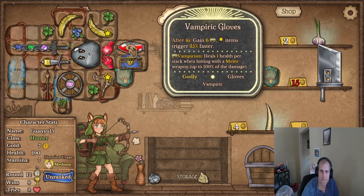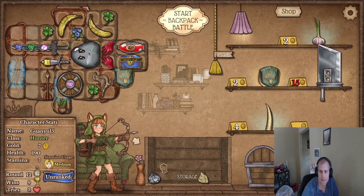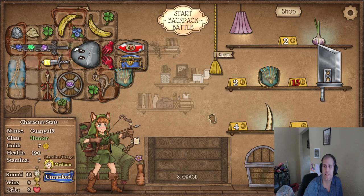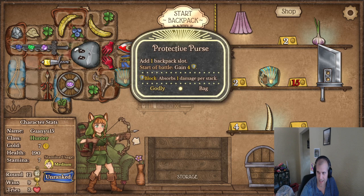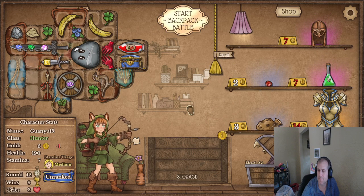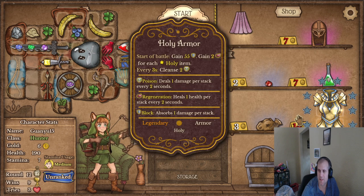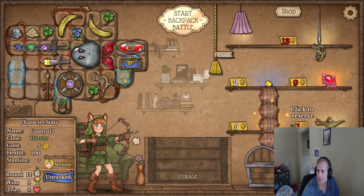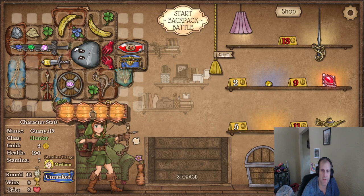These things activate a little faster. I got a random gem and a random thingy to throw. Now we definitely need more weapons like daggers. I could take a protective purse, it's kind of nice, or I could just roll for a dagger. This armor — I wish it was on sale. Potion belt — yeah, we're gonna need more space eventually.